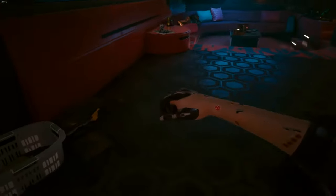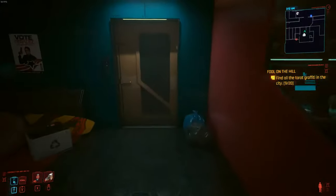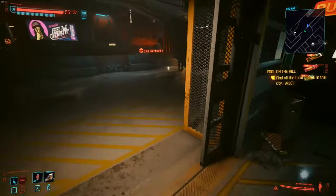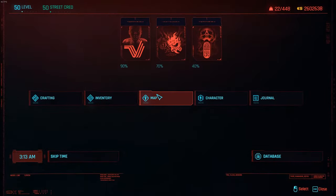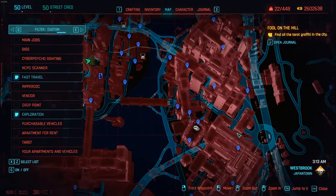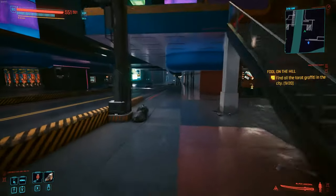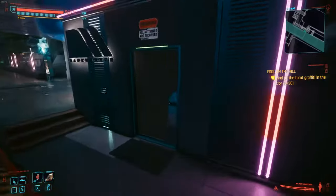After all that, you come back downstairs, go back to your apartment, and sleep. After you wake up, you'll see on the map that you now have two joy toy lipstick marks near the Dark Matter waypoint. Go ahead and travel there and head inside, then take the elevator up.